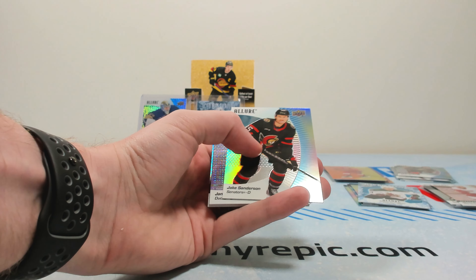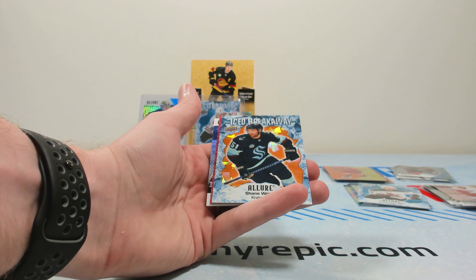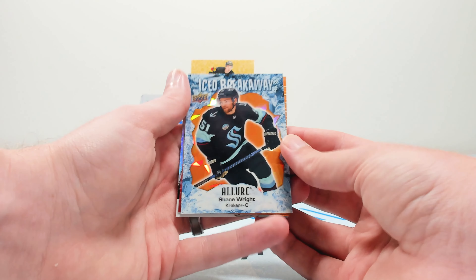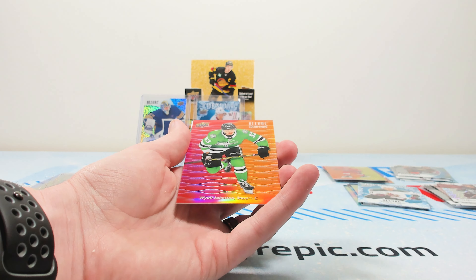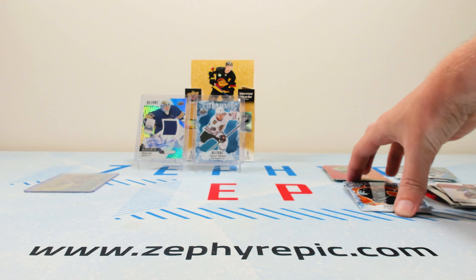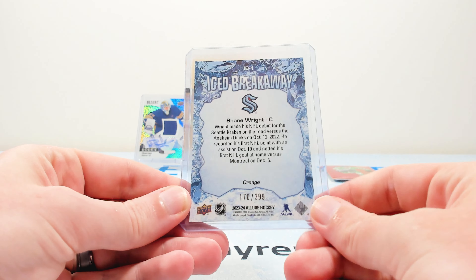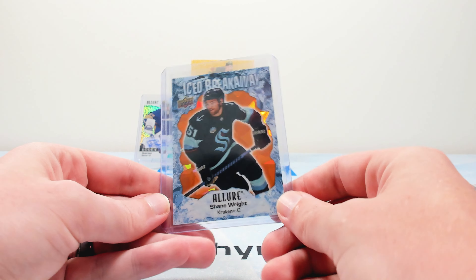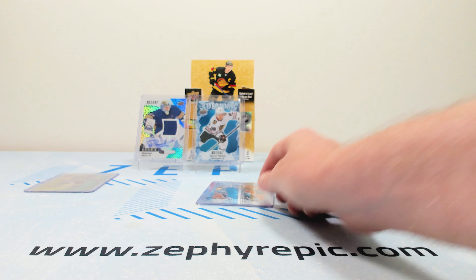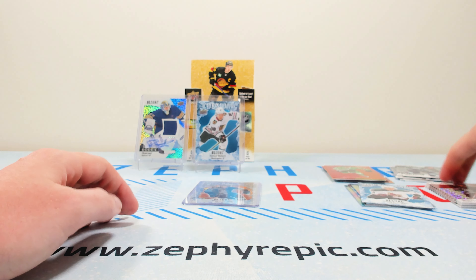Final pack — should have another short print or numbered parallel. Jamie Drysdale on the ice breakaway. An orange parallel cracked ice of Shane Wright numbered to 399. A Wyatt Johnston on the color flow and a Riker Evans on the rookie for the Seattle Kraken. So overall we got two numbered cards plus the jersey hit, which is luckily numbered. The 399 is okay — not the worst, not the best.